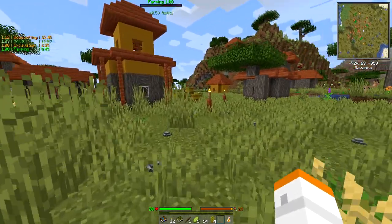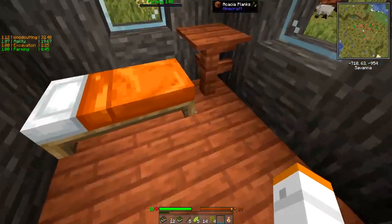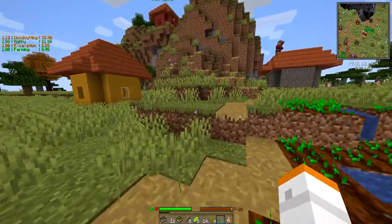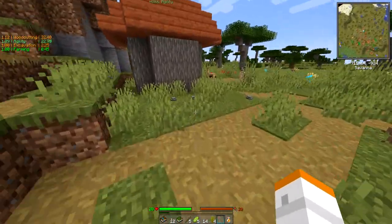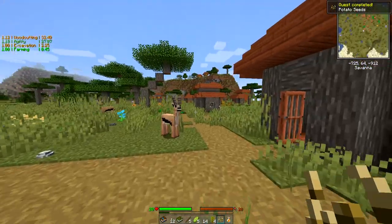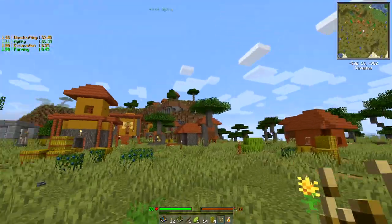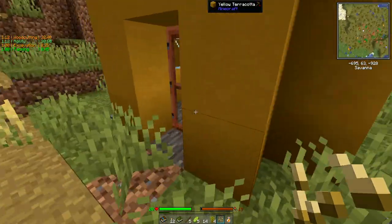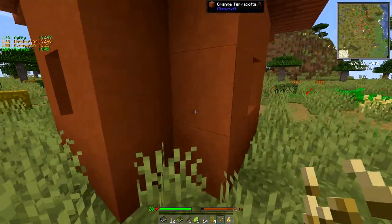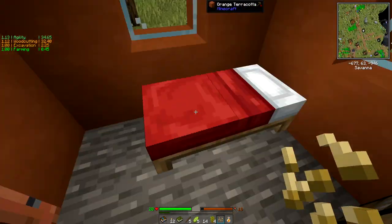I want to see if there's a safe spot to stand for a minute. I do want to check all of these little houses because the easy cheater way of getting ahead quickly is to find good stuff. We do have a blast furnace — beautiful! It's a kind of janky looking village but that's about normal. At least we have a bed and a place to sleep.